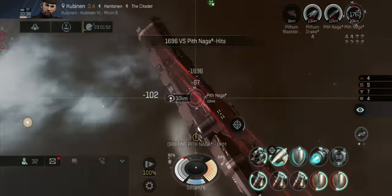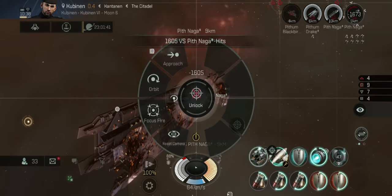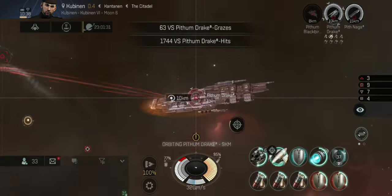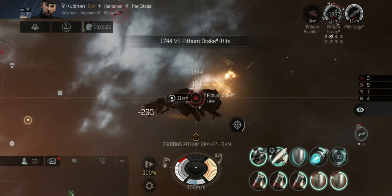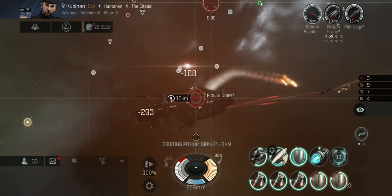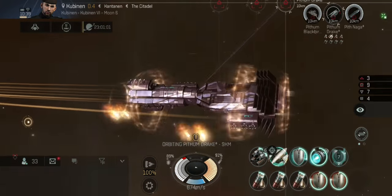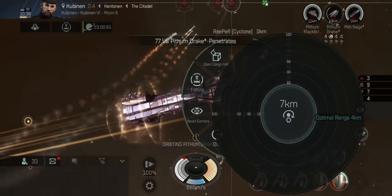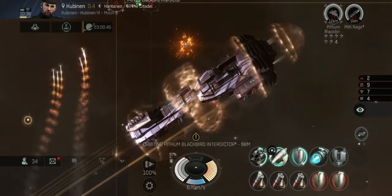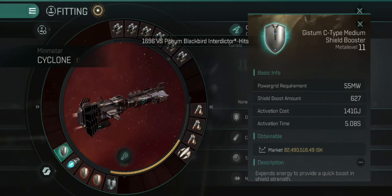For the benefit of explaining, I've sped the video up two times so this doesn't drag on too long — it does take a while on the final waves with the number of battle cruisers to chew through. Wave one is going down pretty quickly. As you can see, my cap is pretty stable and I'm able to tank these guys very easily. I'm just getting this Blackbird down now — my DPS is 718 running hot.